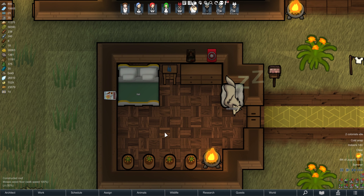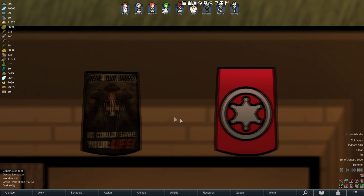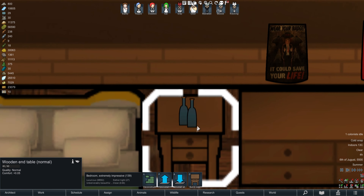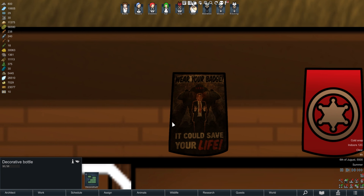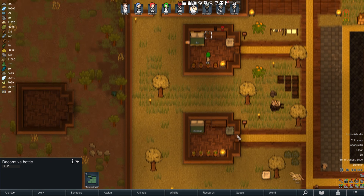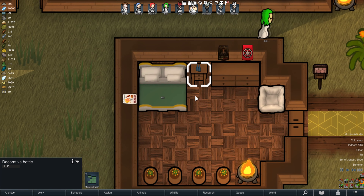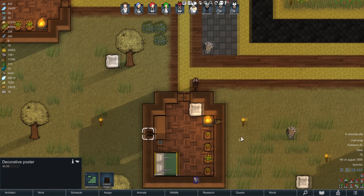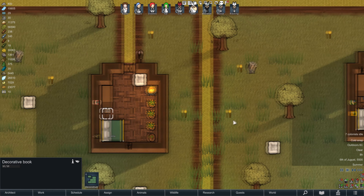If you take a look at this regular bedroom you'll probably notice something is a bit unique about it. If you zoom in there are a few posters hanging around the wall, and then on the wooden end table you'll see there are some decorative bottles. I've got Camera Plus so you can zoom in and see exactly what it says on these things, which is really awesome, although the brightness leaves a little to be desired. What this mod does is it gives your colonists the ability to decorate their own rooms — a few posters, these sorts of things, and on the end table they always have something interesting.